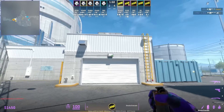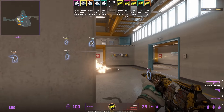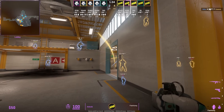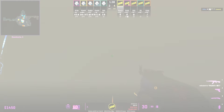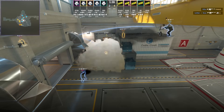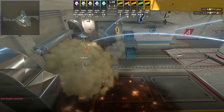Sneaky tactic from Navi where JL throws the door lurk smoke, Alexi B throws a smoke towards main that connects the door lurk smoke, and JL molotovs the nitro wall. He comes out through both smokes and uses his radar to try to sneak into main, but G2 broke open the smoke which allowed them to spot JL — otherwise he would have gone unnoticed.